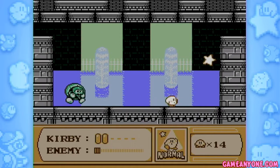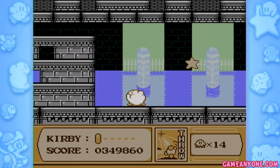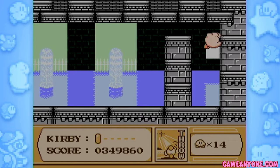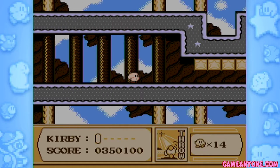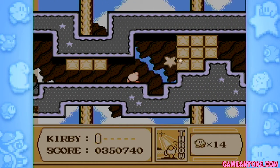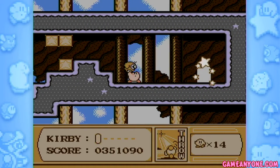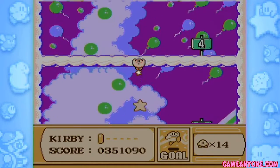But here we have a new turtle enemy that gives you a pretty interesting ability. But compared to the other ones that you can get, I prefer the other one — it gives you the throw ability. They would later combine these two abilities into one another, I believe into Suplex itself — both throw and backdrop. So that wouldn't be until, I think, Superstar Ultra, honestly.